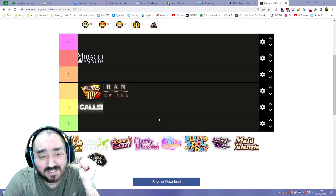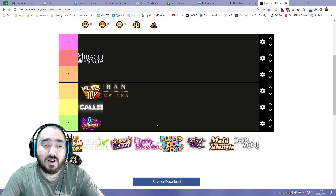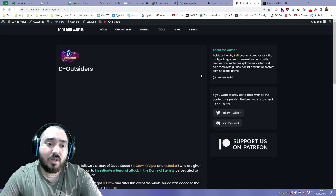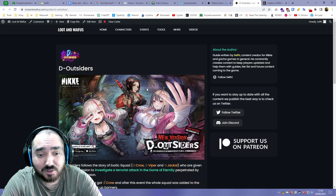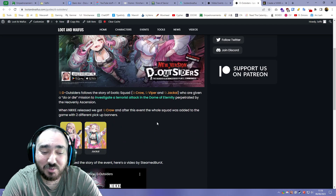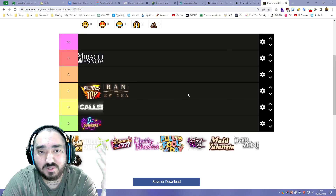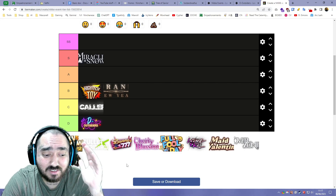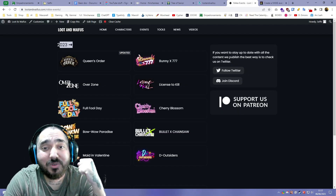Moving into 2023, the first event is The Outsiders. My problem with The Outsiders is Crow was in there, and I cannot like any story where the Commander just forgives Crow for all the times she shot or betrayed you. We got a PVE unit and a PVP unit — Viper and Jackal. I really love Viper, and I like Jackal even though she's still evading me. Personally, I think this was one of the worst events story-wise, so I'm keeping The Outsiders on D tier.